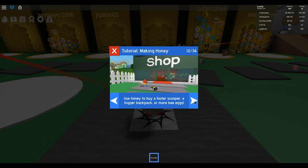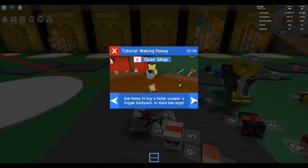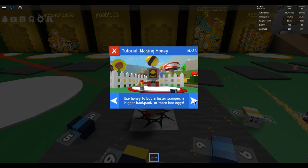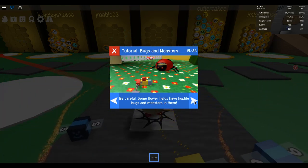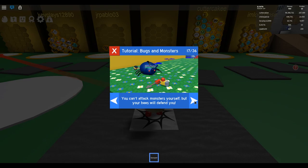Use honey to buy a faster scooper, a bigger backpack, or more bee eggs. Be careful — some flower fields have hostile bugs and monsters in them. If they kill you, you lose all the pollen in your backpack. You can attack monsters yourself, but your bees will defend you.